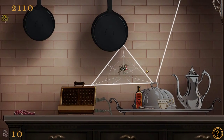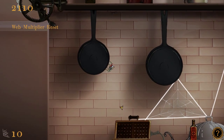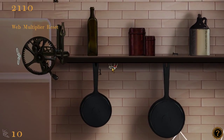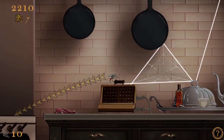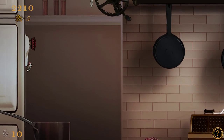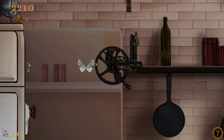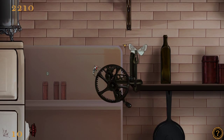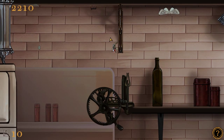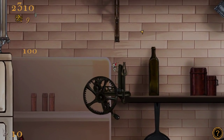Then it forms a web and you can catch bugs. Different bugs react differently, though. Those guys seem to avoid web, but he got unlucky because I created the web around him. Those small ants — you just need to jump into them and you'll eat them. These butterflies, or moths, just sit around and you kind of scare them. The butterflies tend to be a bit stupid — they fly into my already existing web a lot.